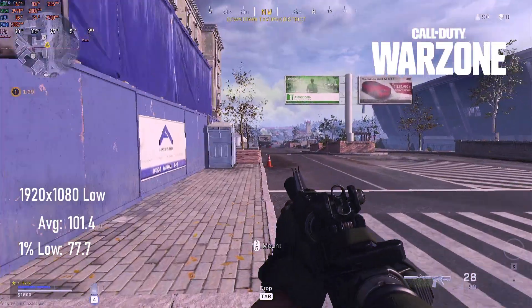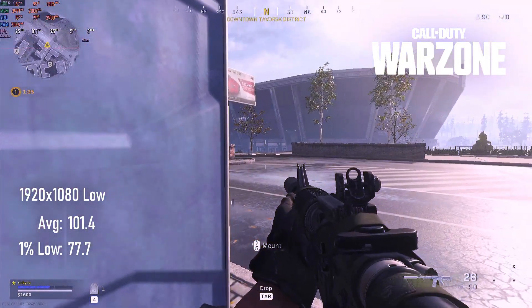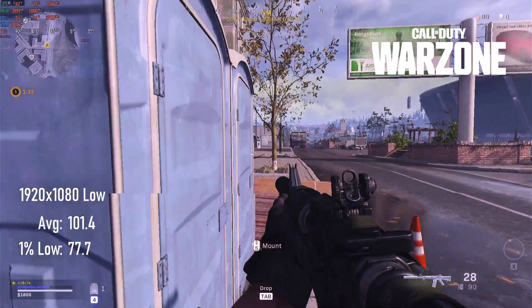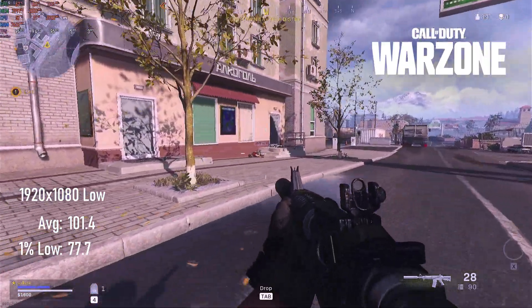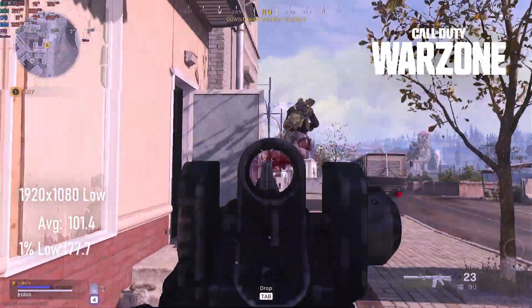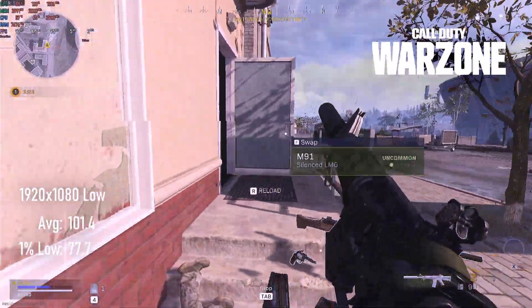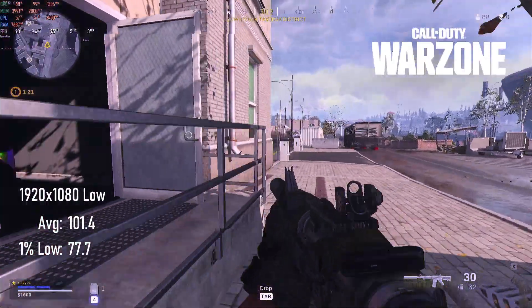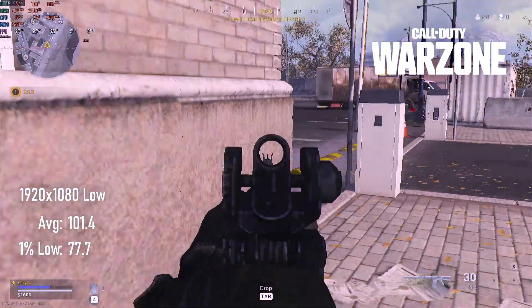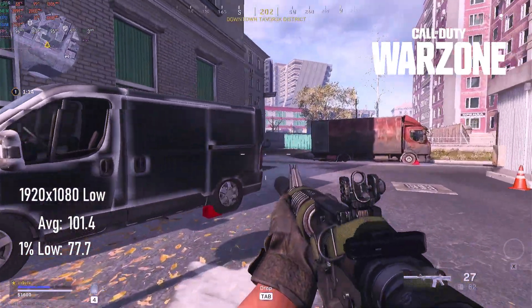Warzone, however, is fully utilising the RX 480, with 1080 low settings delivering over 100 FPS average and lows of 77. If you're feeling adventurous, you might be able to turn textures up, though this buggy mess of a game often has issues loading textures, and I don't much want to lose any more sleep on it. I have plenty to say in my video on the GTX 1050 Ti.